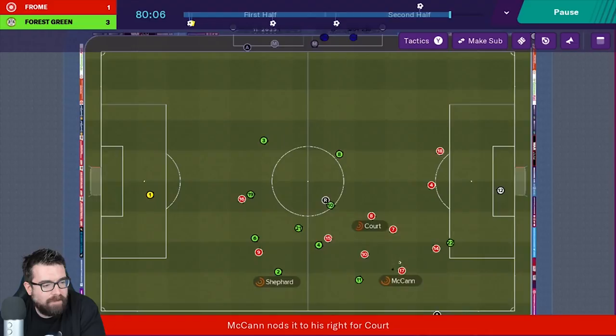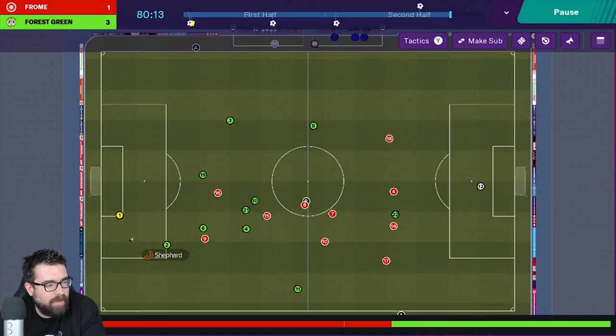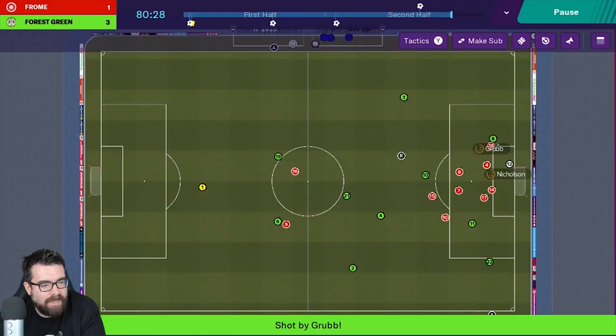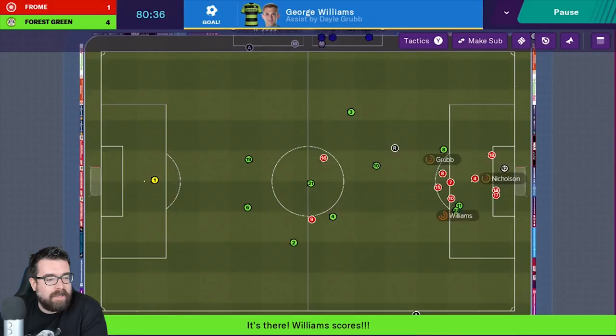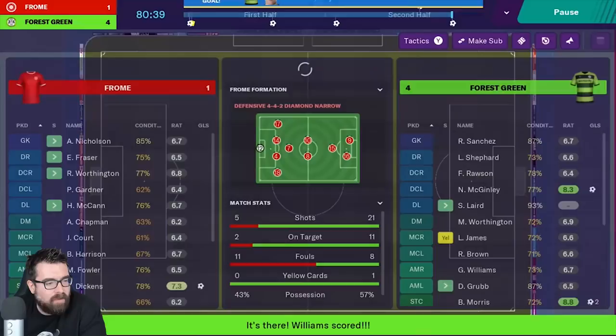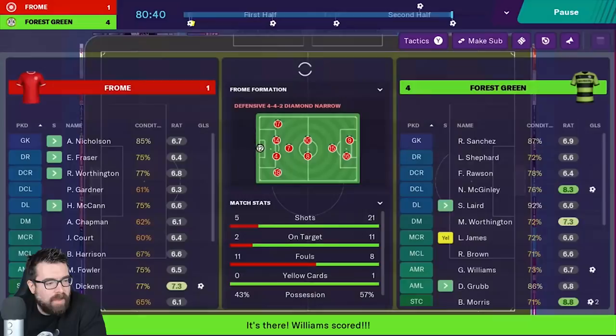It's back with Sanchez, he plays it up to Williams who finds Morris. We've got zero players in the middle — but Grubb actually gets there, and somehow we've managed to grab a goal from literally nothing. It's George Williams who scored it because we know George Williams is a superstar. I'll give them that — Williams made up all that ground because there was nobody in the middle when the pass to Grubb came over, and Williams got in there to finish it off. Morris has had a very good game as well.